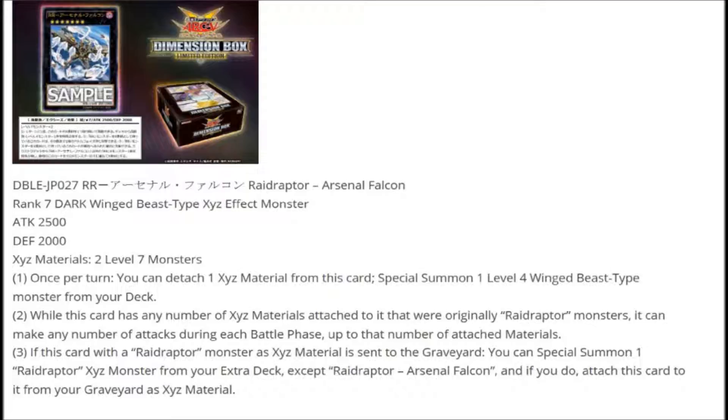The third effect is: if this card with Raid Raptor monsters as Xyz material is sent to the graveyard, you can special summon one Raid Raptor Xyz monster from your extra deck — except Raid Raptor Arsenal Falcon — and if you do, attach this card to it from your graveyard as Xyz material. You can see why it excludes Arsenal Falcon, because otherwise you could just keep looping into another Arsenal Falcon with a Raid Raptor Xyz material, which would be too broken.